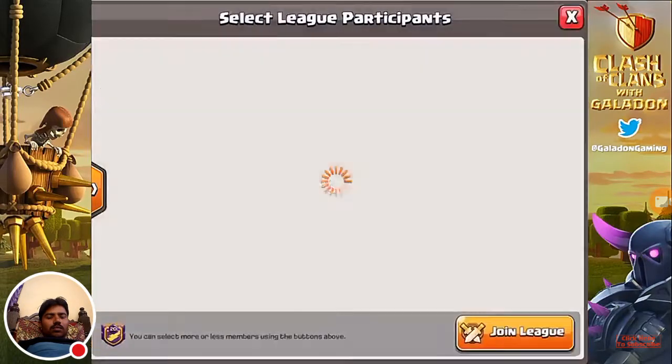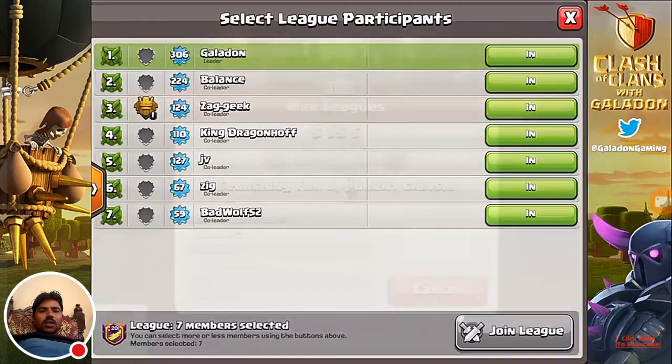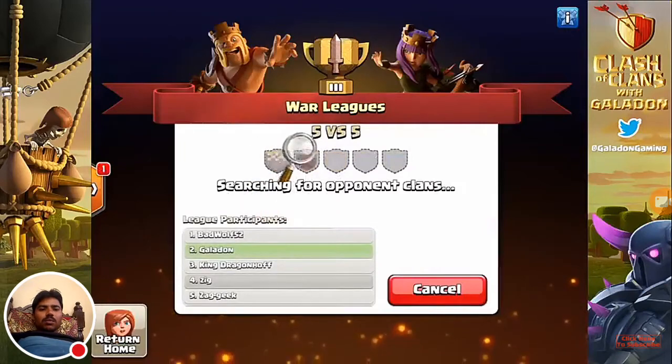Let's run down and break down exactly the mechanics of how you participate in clan war leagues as a clan. Leaders and co-leaders get to select league participants, and you can bring as many as you want, as long as you bring at least 15.